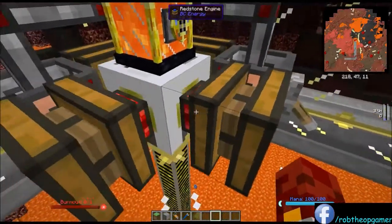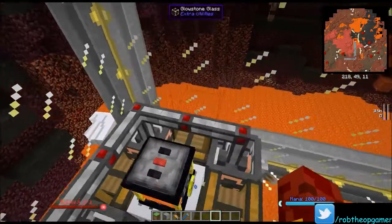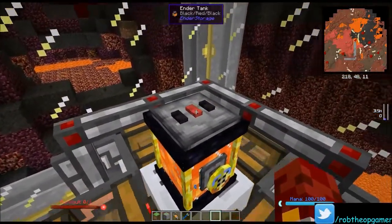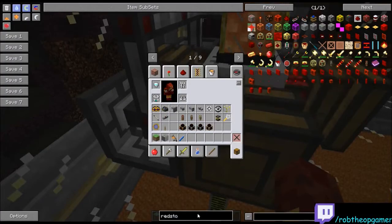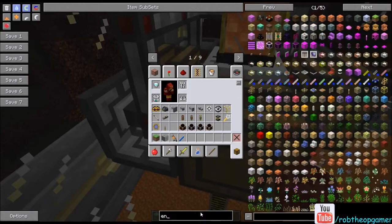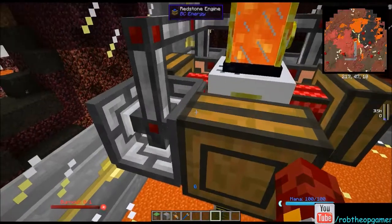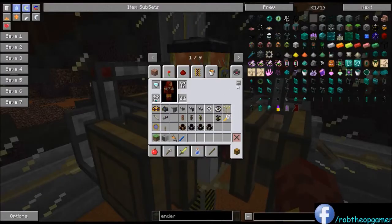This is an Endertank from Ender Storage, coated black-red-black because that's what I like to use for lava. The Endertank is an easy way to move liquids between dimensions — or anywhere, really. They function just like an Ender Chest, but they share liquid inventory instead of solid.